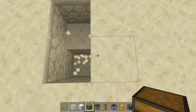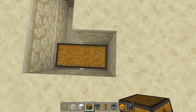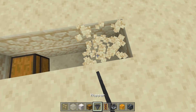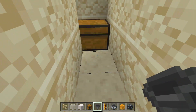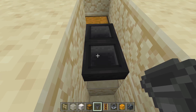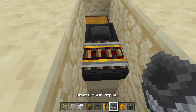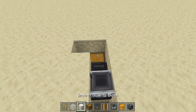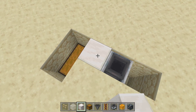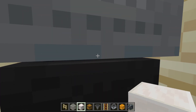First, let's build the collection area. You will need a double chest and two hoppers. On top of the second hopper, let's place a powered rail and a hopper minecart. You need to break the powered rail to avoid the honey block from sticking to it, because it would break the contraption.